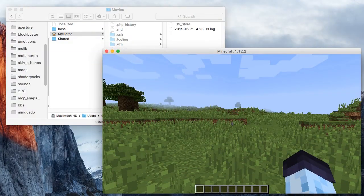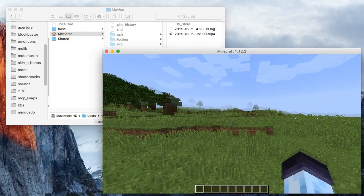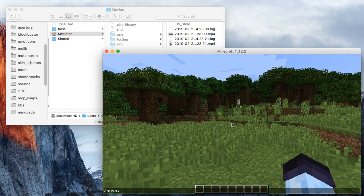Using Minima mod is very simple. Using the F4 key, you can start or stop video recording. Alternatively, you can also use the commands 'Minima enable' and 'Minima disable' to start and stop video recording respectively. And that's pretty much it.